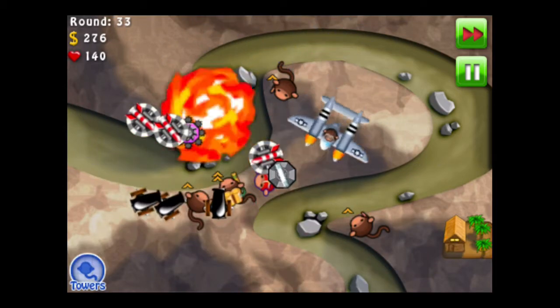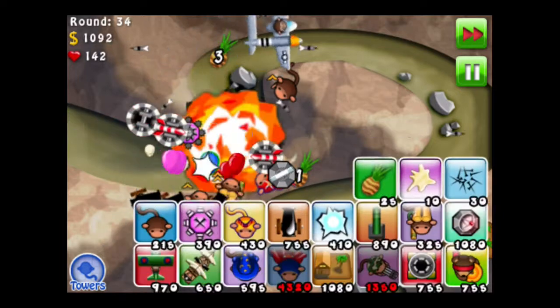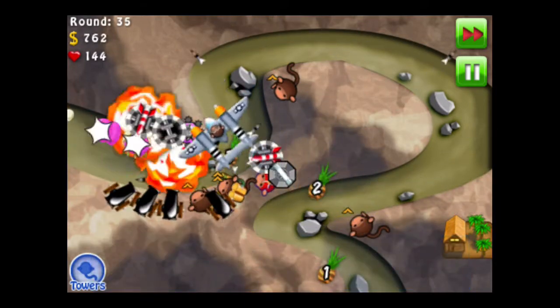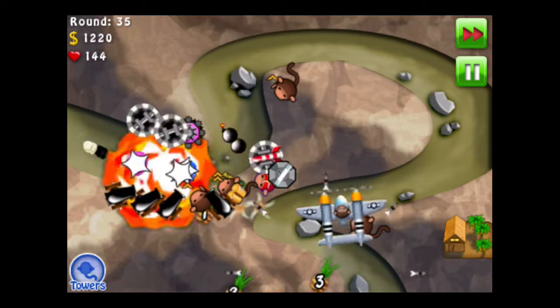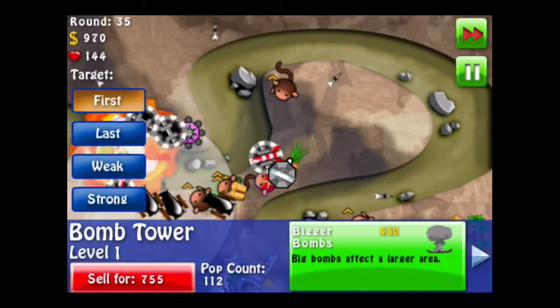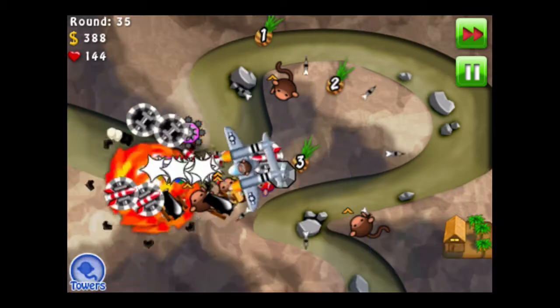I'm going to get another cannon and put one right over here. Round 34 — going to get another one. One, two, three, four, five, six. I think that's enough. The next thing to do would be to upgrade all of those to Moab Maulers — at least eventually. But right now I'm just upgrading them all to Missile Launchers, and then we'll see.